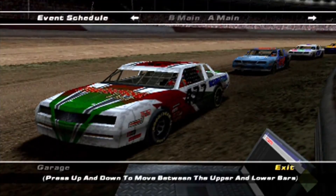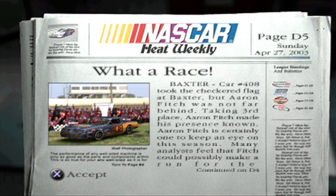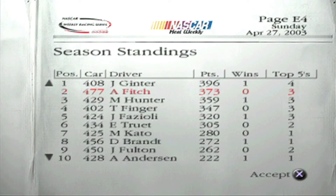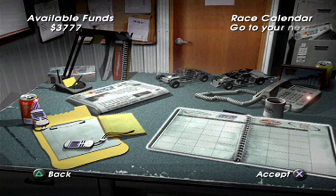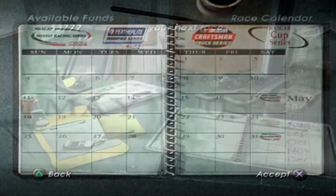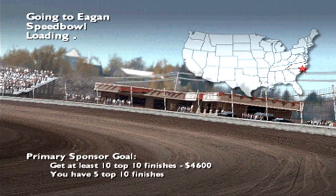Let's see where that puts us in the standings. That's another good payday — we might be able to make that other upgrade we were talking about. We're up to second in the standings. Ginter is now the one we have to beat, and he is 23 points ahead right now. We've got about a 14-point cushion on third place. I need 4,000 for the next upgrade, so I don't have enough yet. Next up is Egan Speed Bowl, so let's get that underway.